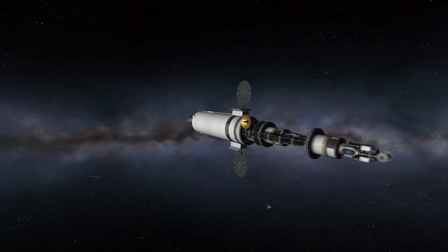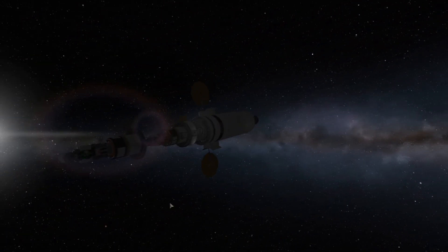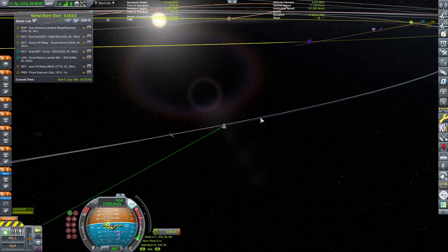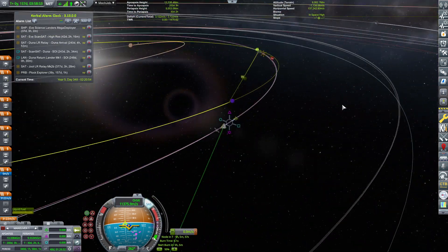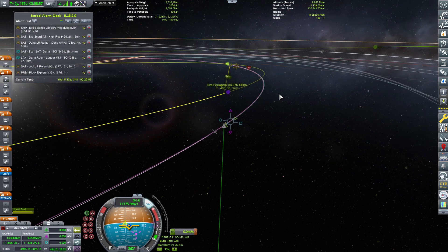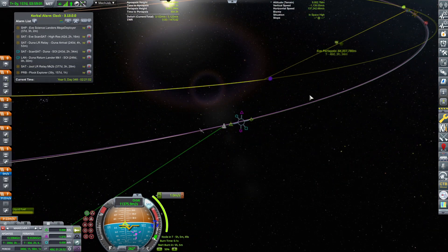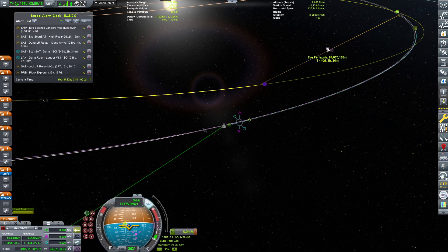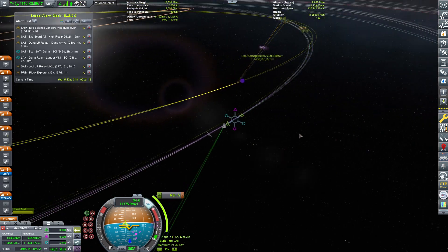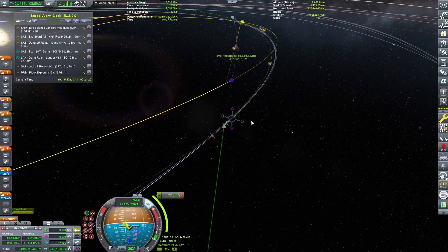Hello and welcome back to our KSP career. In today's episode our mega ship is arriving at EVE and we will hopefully be deploying one of these landers — the one going to Gilly. First we need to fix up our EVE periapsis; we are currently sitting at 84 million meters, so we need to quickly correct it and make sure it is at a more acceptable level.